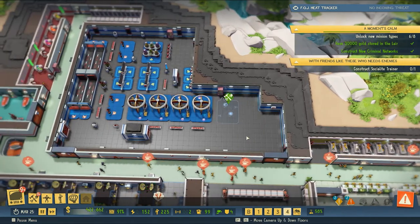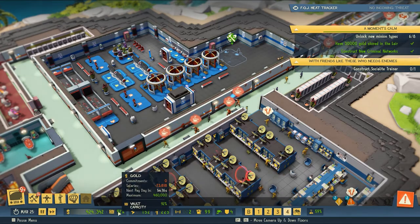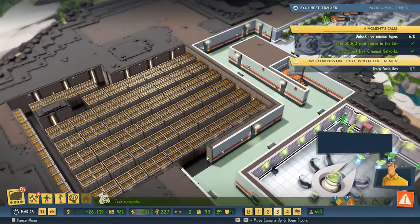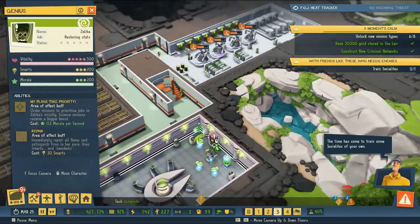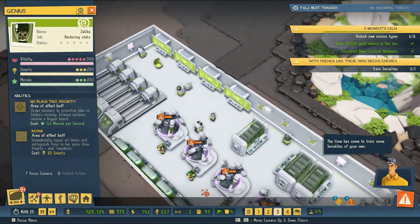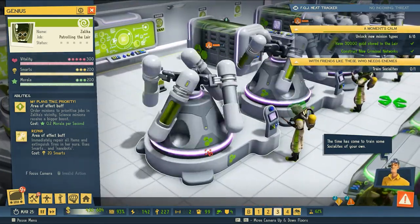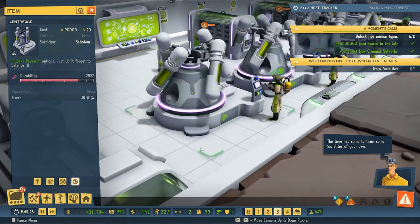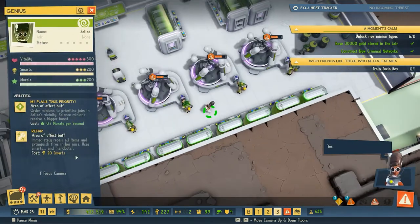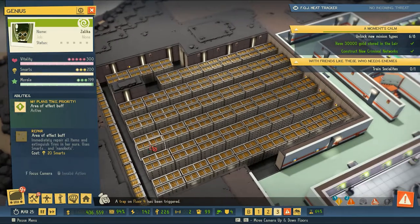We have seven of these — I'm guessing we converted them with our brainwashing machine. We're well on our way to unlocking additional types of minions, which is part of our main objective. Let's check the vault — our capacity is reaching its maximum, so we'll add a bit more space. We can also jump over here and inspire our biologists to do their best. There are some huge centrifuges — I don't know what's in there, I don't think I want to ask. We'll get them spinning a bit faster.